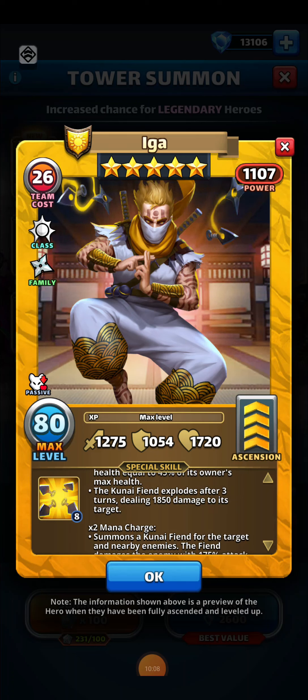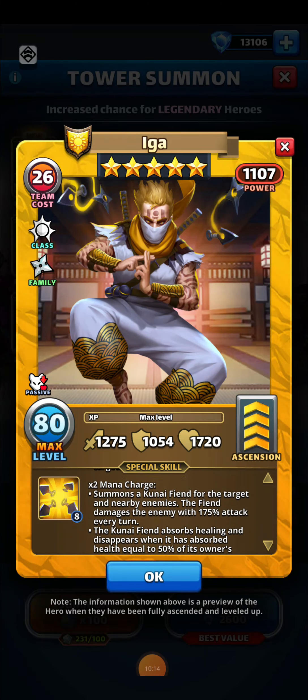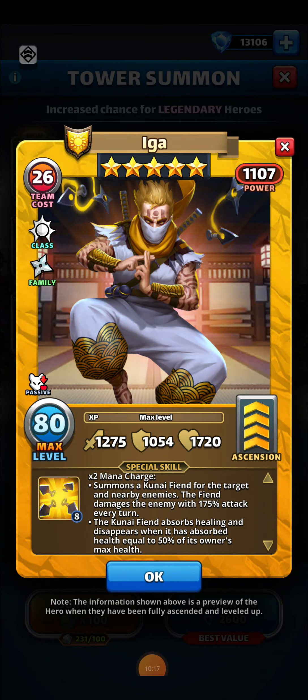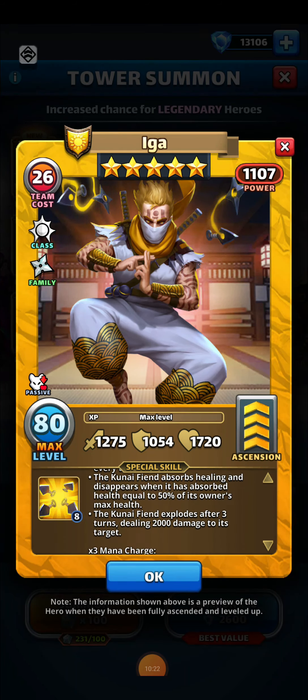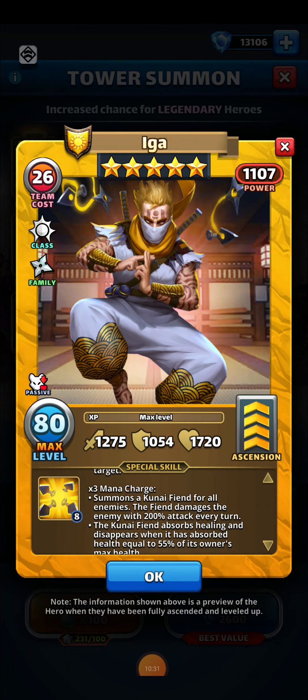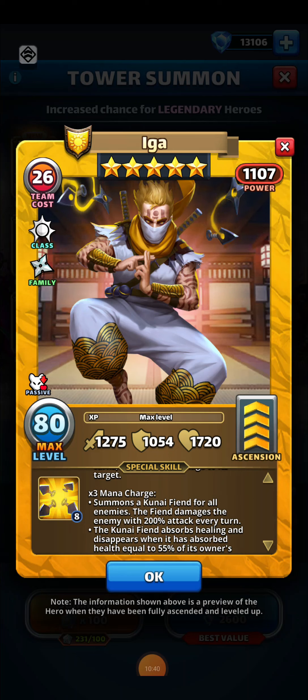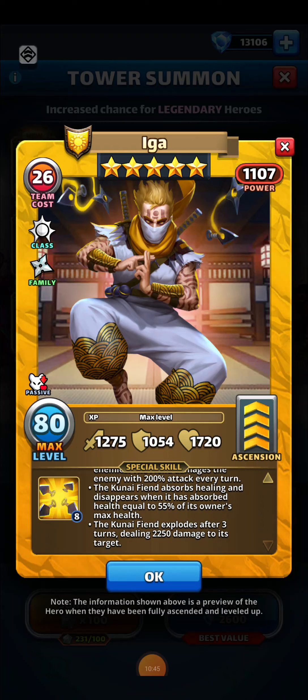The second mana charge summons the kunai fiend for the target and nearby enemies. The fiend damages for 175% attack every turn and disappears when it has consumed 50% of its owner's max health. After three turns, it deals 2000 damage to its target. The third mana charge summons the kunai fiend for all enemies. The fiend damages with 200% attack every turn, the kunai fiend absorbs 55% of the owner's max health, and it explodes after three turns dealing 2250 damage to its target.